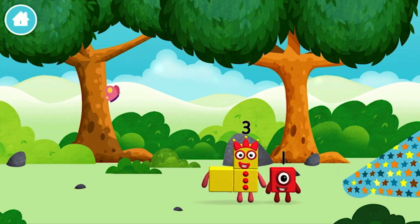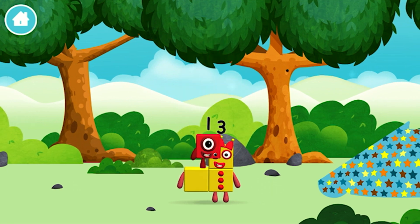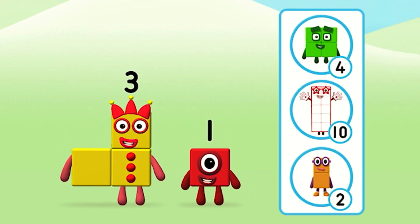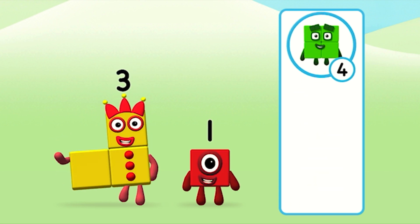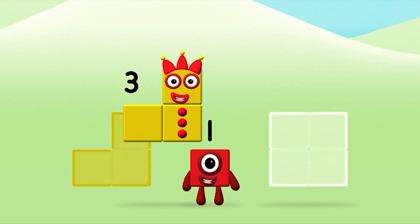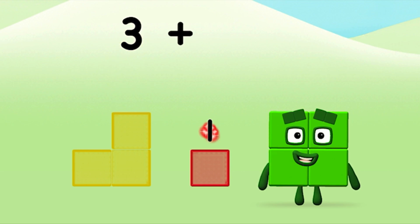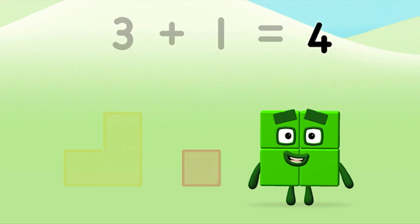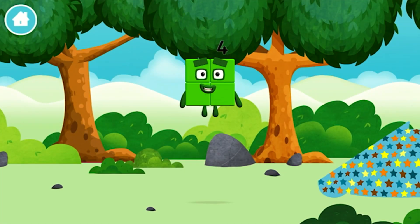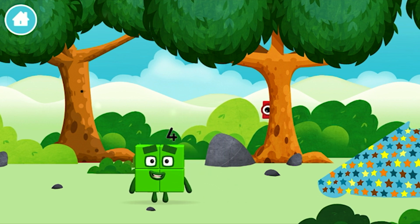Which number block did you find? One wonderful world! One, one block! What number block will you make when you add these two number blocks together? Correct! You chose the right answer! Add the number blocks together! Three plus one equals four! Great! You made number block four! You made a new number block! I am one, two, three, four — four blocks!